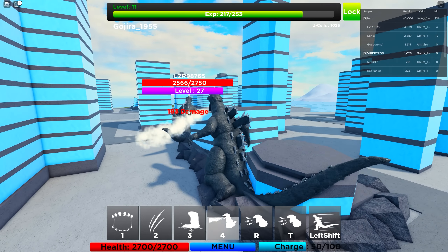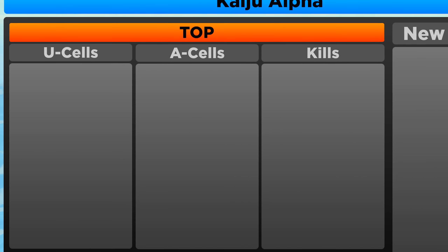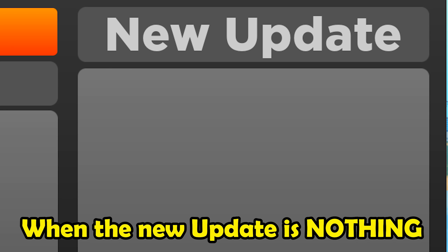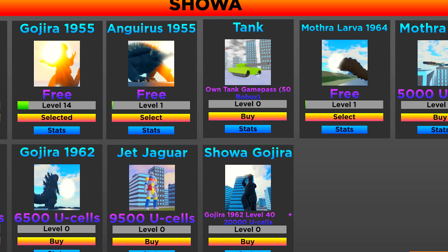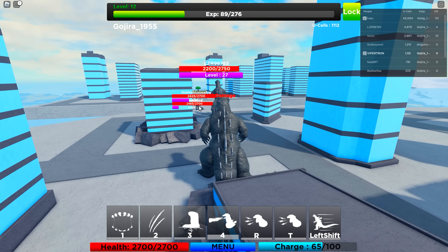You will also get EXP from killing other kaiju as well as destroying buildings. Even the leaderboard is the same. The user interface is not quite finished, with many of the pictures being blank, and there aren't a whole lot of kaiju to choose from. There are also two currencies — A-Cells and U-Cells — which I'm not quite sure how to acquire yet.